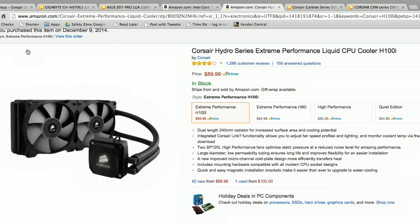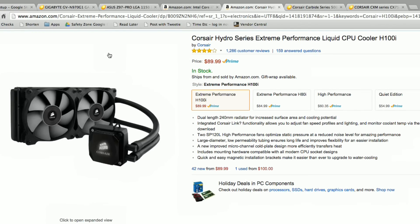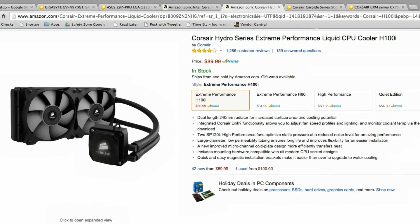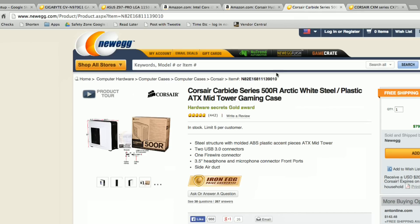I got a lot of suggestions on the heatsink and decided, based on your feedback, to go with the Corsair Hydro Series Extreme Performance Liquid CPU Cooler. They say it's a lot quieter than fan-heatsink combinations, and even without overclocking it'll keep the CPU cooler. The great thing for me is that all the liquid is self-contained — I don't have to pour anything in, nothing I can screw up. It's a sealed system that liquid cools without any maintenance on my part.